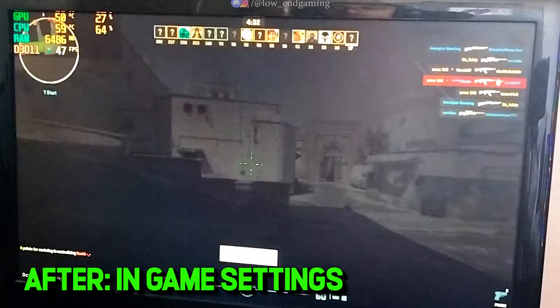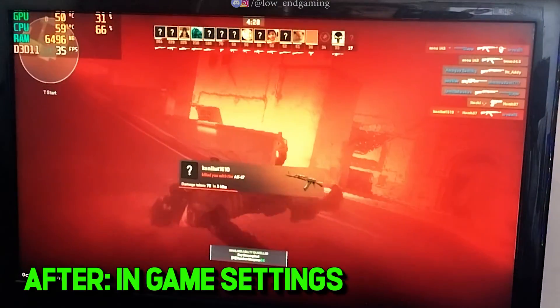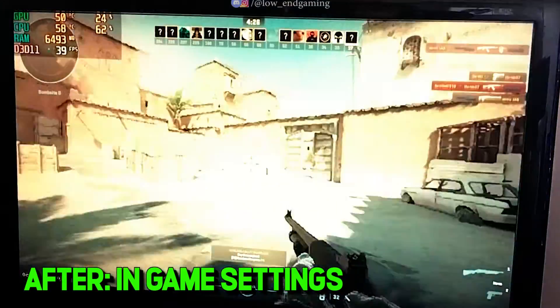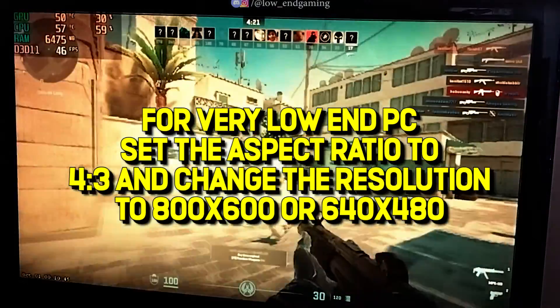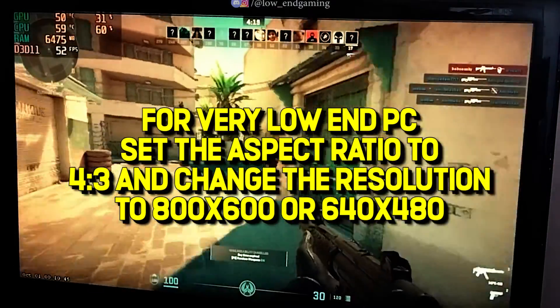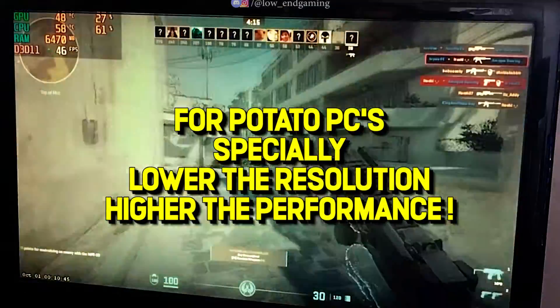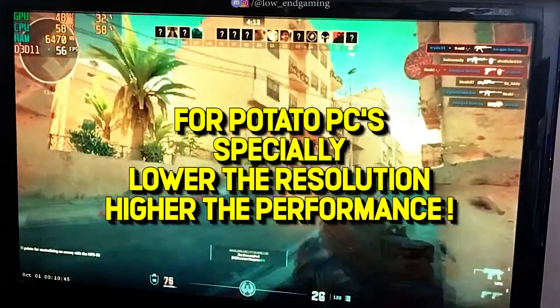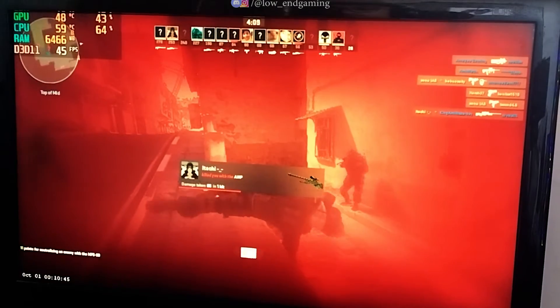This is how my game works on my PC, currently running at 960 by 450 on lowest settings. If you have a very low-end PC, then set the aspect ratio to 4:3 and change the resolution to 800 by 600 or 640 by 480. The lower the resolution, the more performance you get — only if you have a very low-end PC. Let's move further in the video and do some more tweaks.